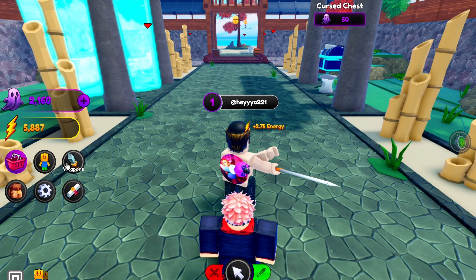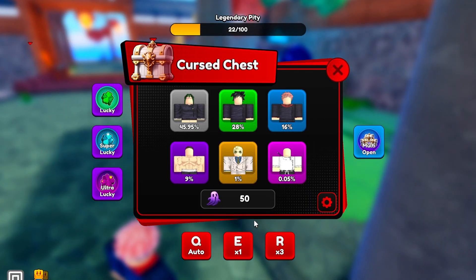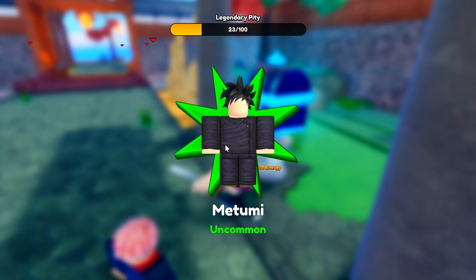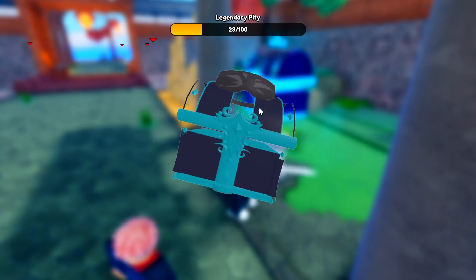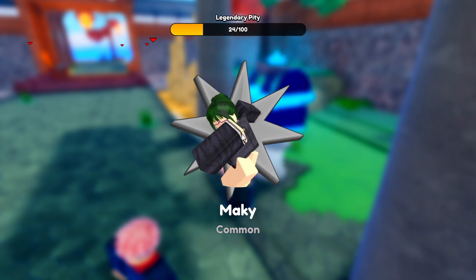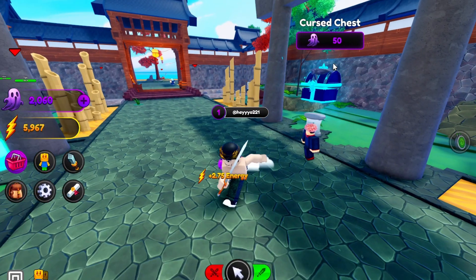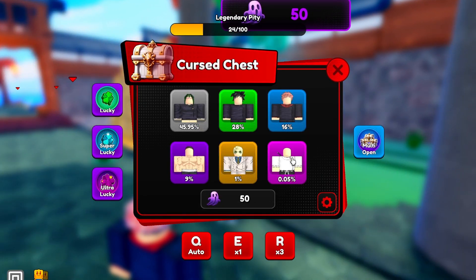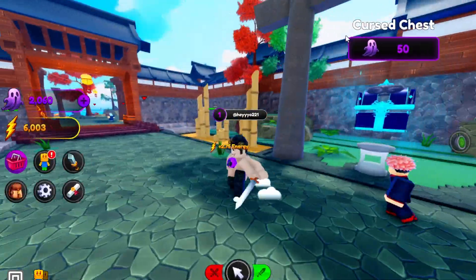If we go to the cursed zone, first of all there's a cursed chest you can open. When you open it it looks like a chest opening, which is really cool — whenever you open them they dab. I'm not sure if different rarities have different animations. But there's epic and mythic, and I'm sure there's probably secrets as well.